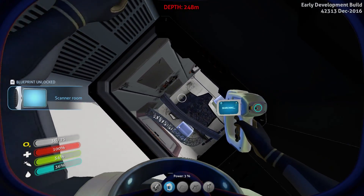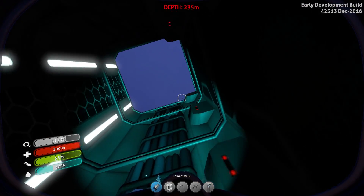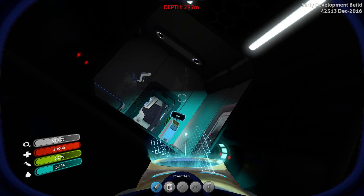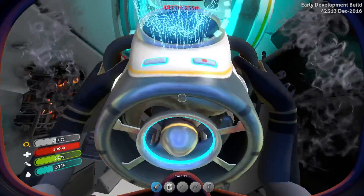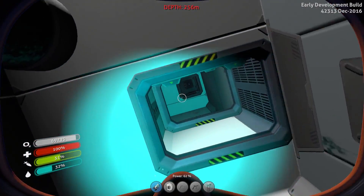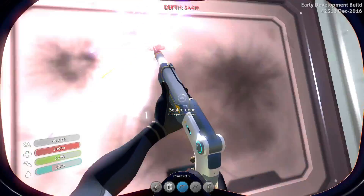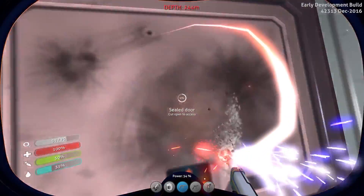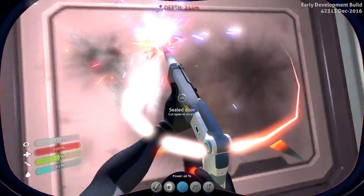That looks important. Let's get some air — we're freaking doing this. We're going to win it today. We're getting the Moon Pool today. I keep hearing warpers out there — that could be the death of me. If one of those grabs me, I'm freaking done. We're looking for the sealed door. I think it was in the second room. You guys hear that? That's a warper. We're going to cut open this door. We're doing it — we're cutting open the door and we're going to get some Moon Pool fragments today.